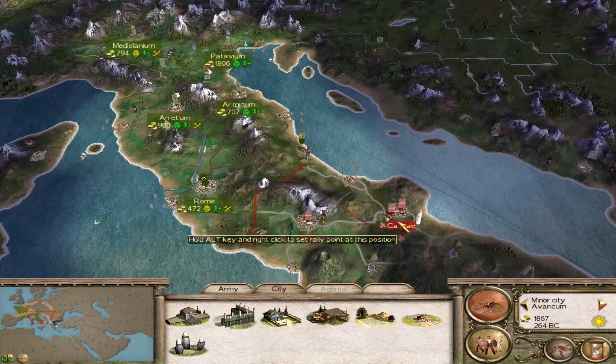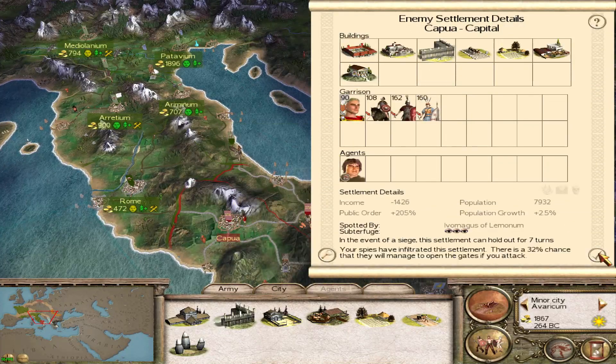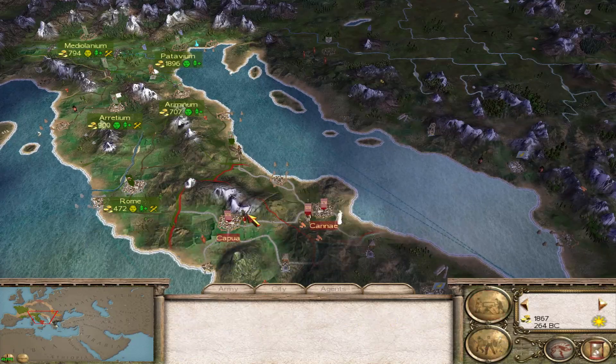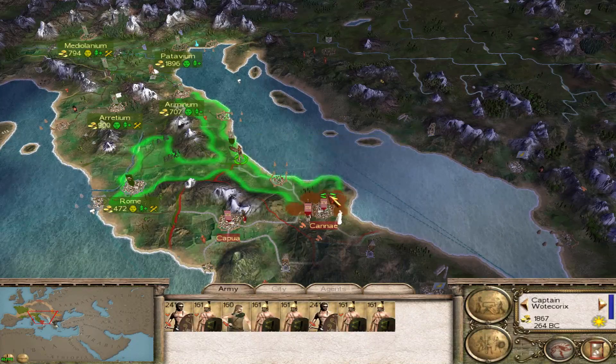It looks like they pulled back their forces. That other faction there — that's the faction leader. So we've got a new family member who could appear. Is that our agent? Yes. It's a Roman spy.